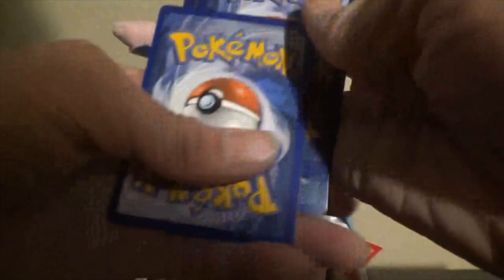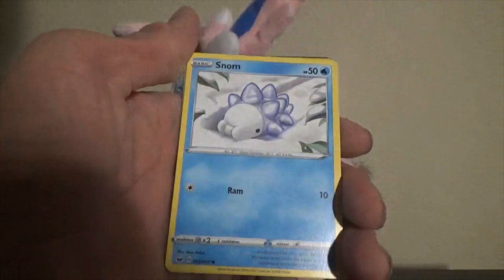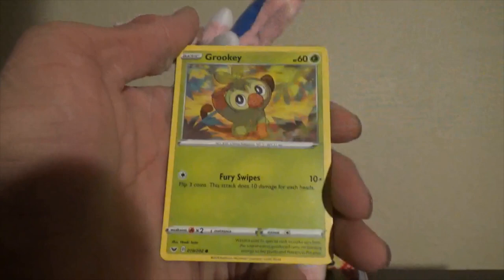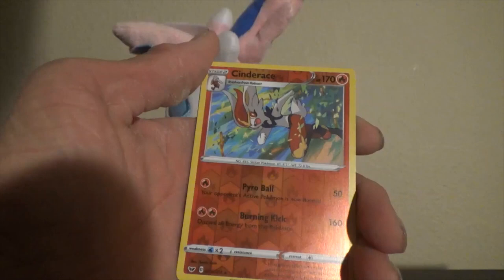Dotler. Oh, I see something shiny in the back already — Stunfisk! Moana, the cute Snom — don't you just want to pinch his cheeks honestly — Grookey, Shellder, Mawile, Reverse holo Cinderace. I believe that's the only rare Cinderace I'm missing, so that's nice. And a Snorlax V — I believe this is also one of the V cards I'm missing, so cool!